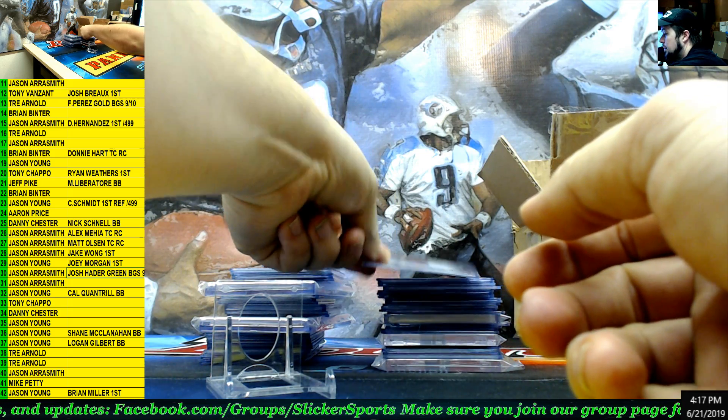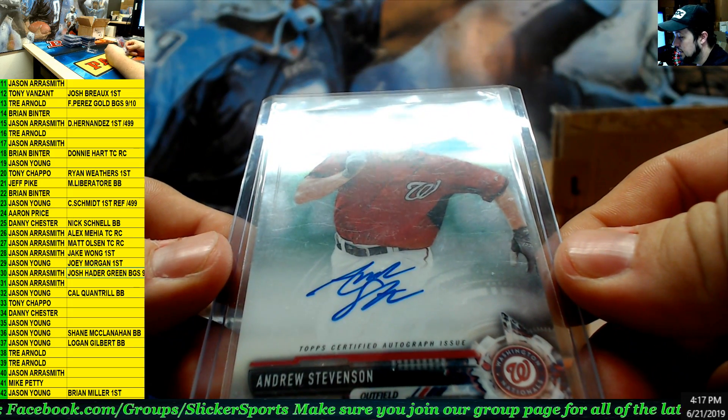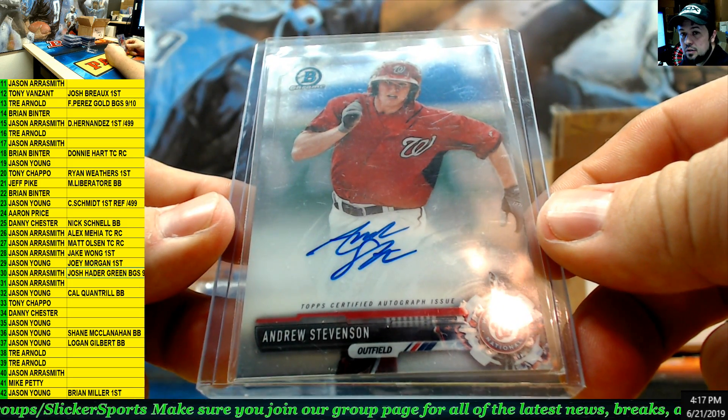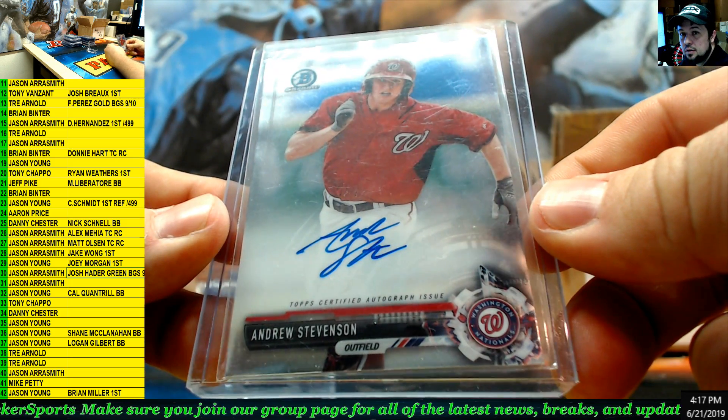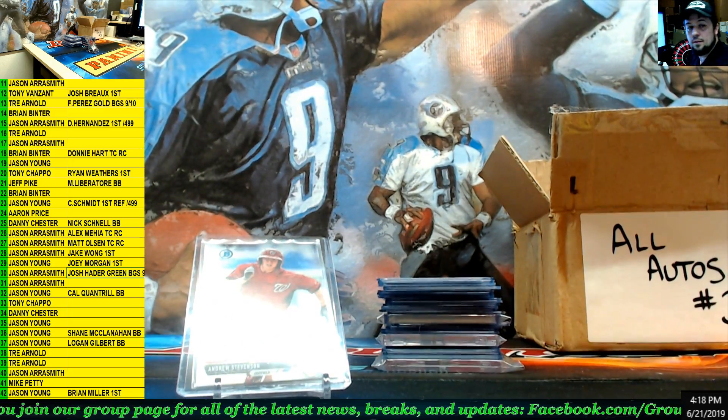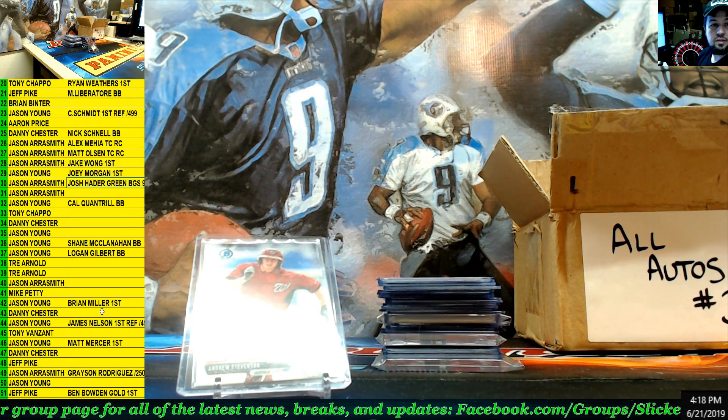Next up — Andrew Stevenson, Bowman Chrome, Washington Nationals. Number 43 — Danny Chester.